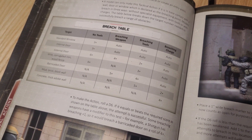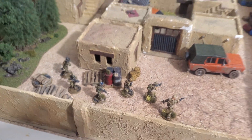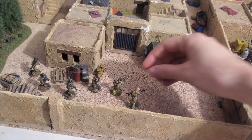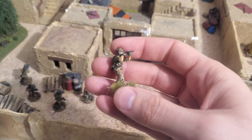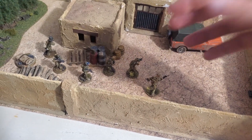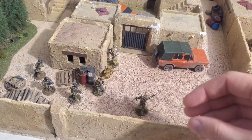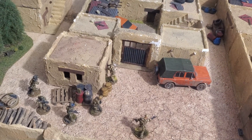Let's have a look at an example. I have some Ghost Recon Special Force Operators trying to enter a small Afghan village. My first Ghost Recon Operator is a basic rifleman that doesn't have any breaching weapon or breaching charge equipped. He will move and enter base-to-base contact with the door during his movement phase and can perform the tactical action of breaching.